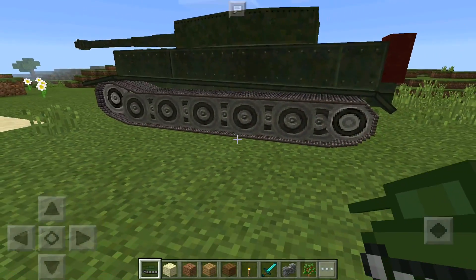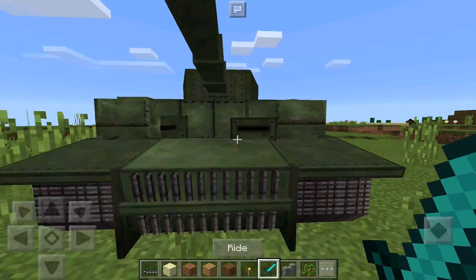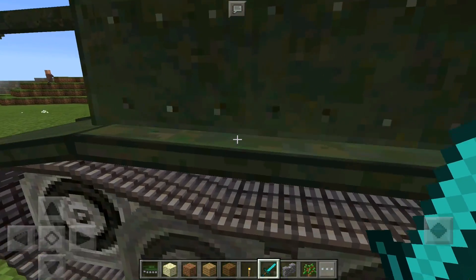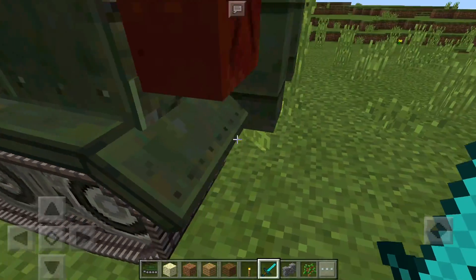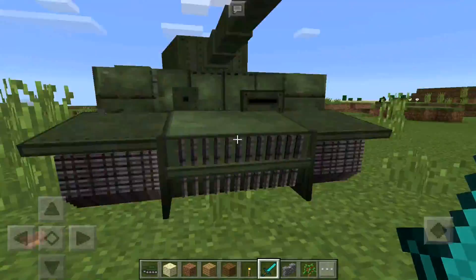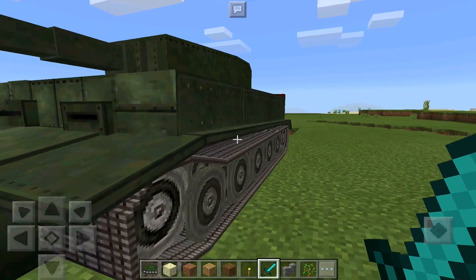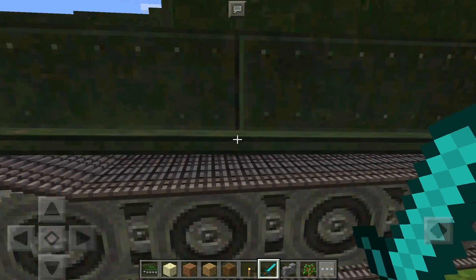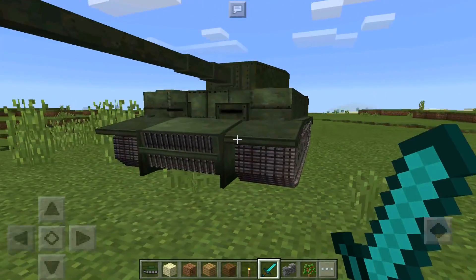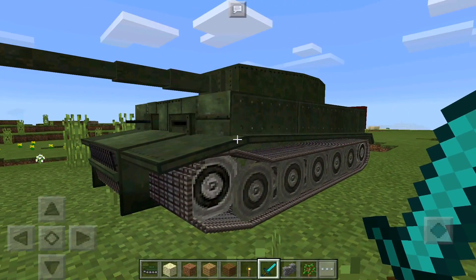We place the tank right here — look at this tank. This is the most realistic tank ever. I haven't seen textures like this in Minecraft ever in my life. Look at the details, that's absolutely insane. I'm not trying to make the other add-on look bad, but compared to that one, this is on another level.